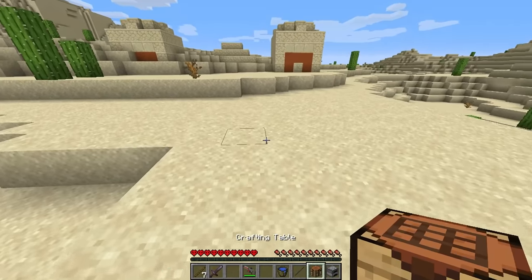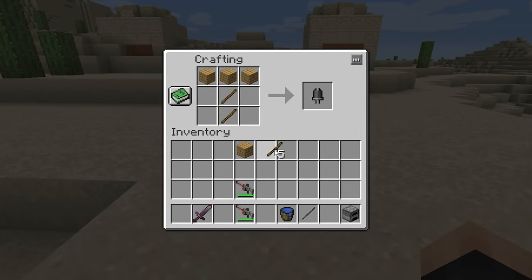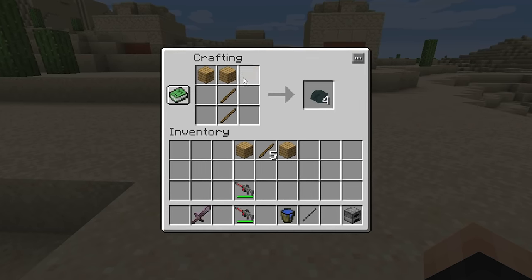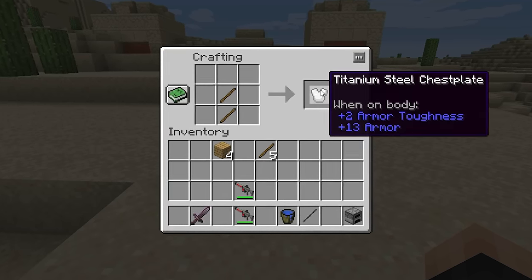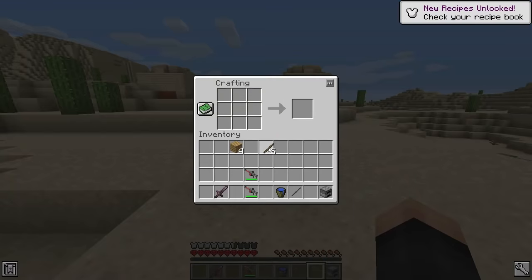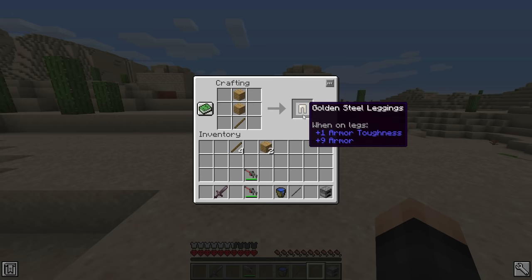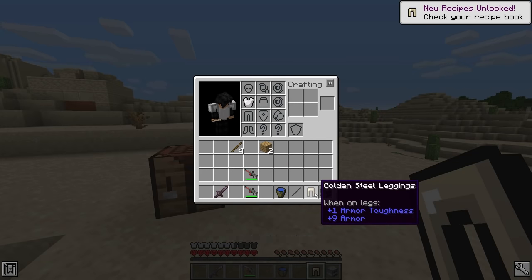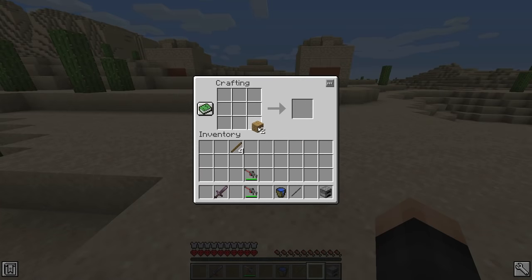I don't know how I'm going to get out just yet. Please give me a pickaxe — oh no, that's not a pickaxe. What about the hoe? An LMG magazine. Two sticks gave us a titanium steel chestplate with plus 13 armor — don't mind if I do. We have armor now, guys! We just got gold steel leggings right there, plus nine armor. We actually look pretty good so far.